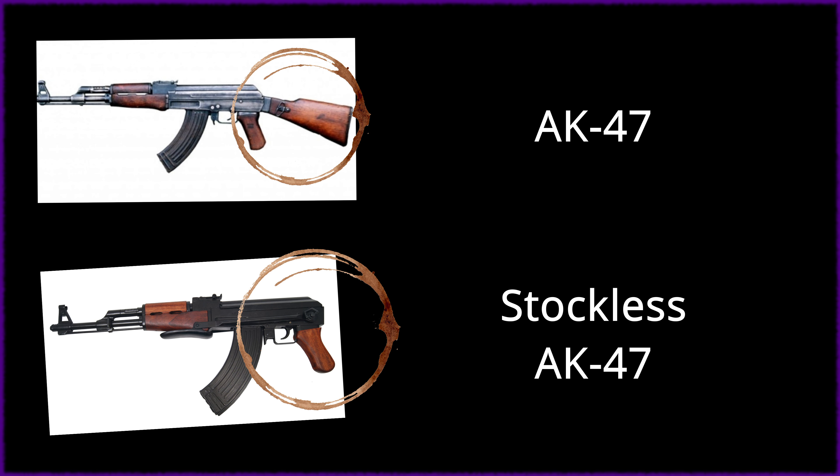Here is an example with a modern weapon. This is a regular AK with a stock. And this is an AK without a stock — a stockless AK. There is no support for your shoulder; you have only a grip for your hand.